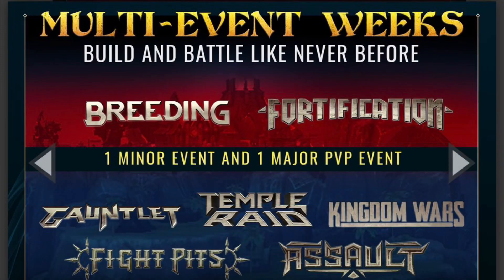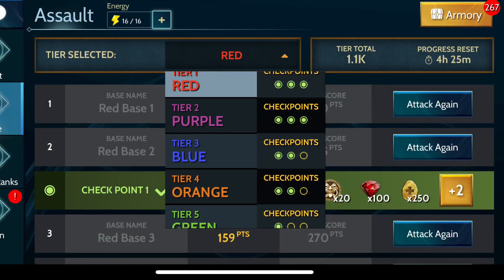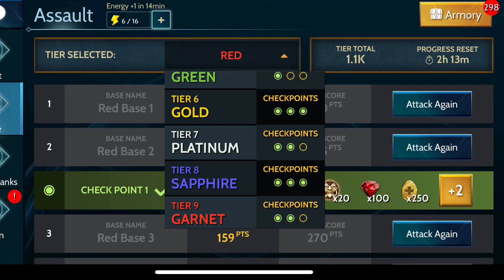They then introduced multi-event weeks with the assault event and I managed to complete several lines — not all of them — but got the garnet to two checkpoints with my sapphire dragons. This allowed me to get some extra sigils and chests during that week.